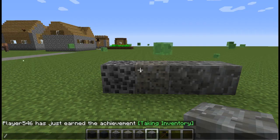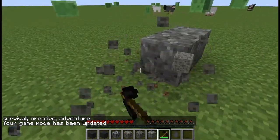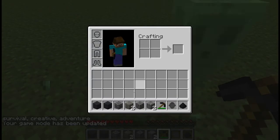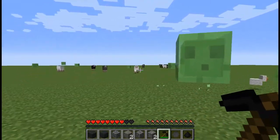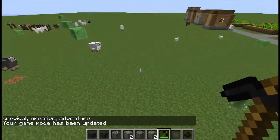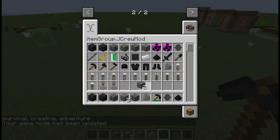If you go into survival, you can see what they drop. Graphite ore drops graphite, salarite ore drops salarite ore, manganese ore drops manganese oxide dust, and magnetite just drops magnetite ore. When you smelt magnetite ore in a furnace, you get magnetite. Salarite gives you a zinc ingot.